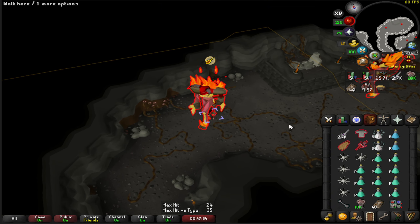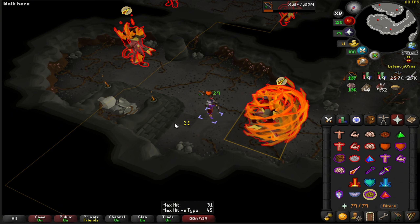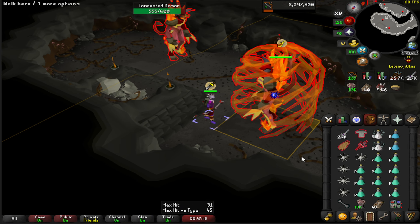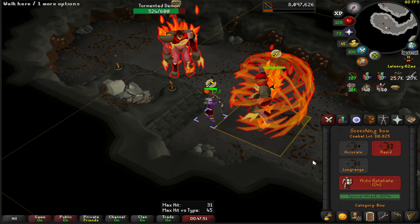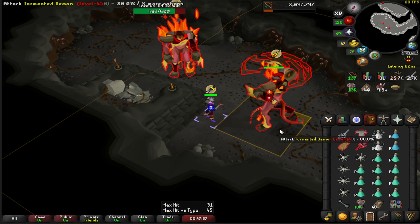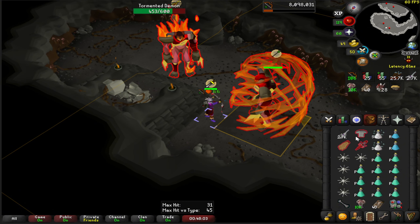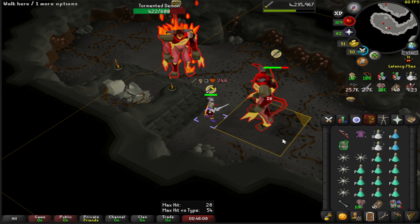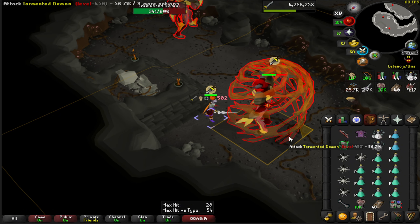Let's check the max hit potted with the scorching bow — 45. That's pretty solid because I think with my crystal armor it was around 39. Plus the spec has a burning effect for additional damage. Then switching to melee with piety, the max hit is 54s. Time to kill is definitely significantly better with this setup.